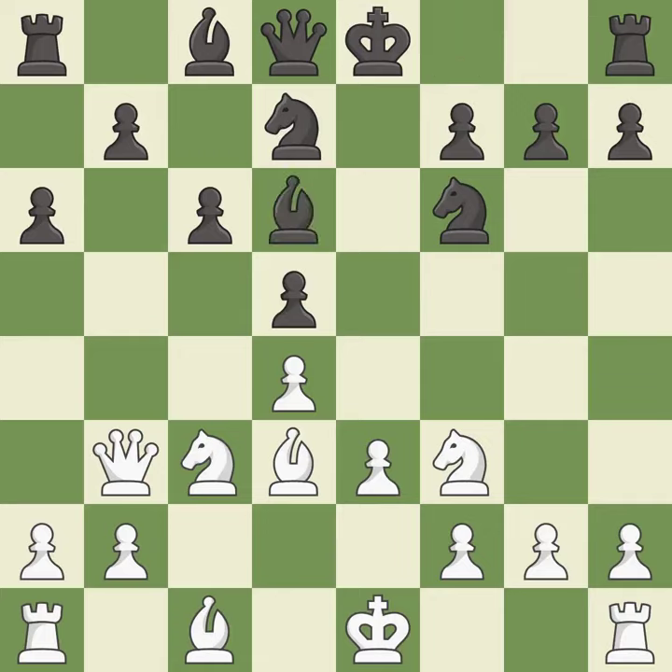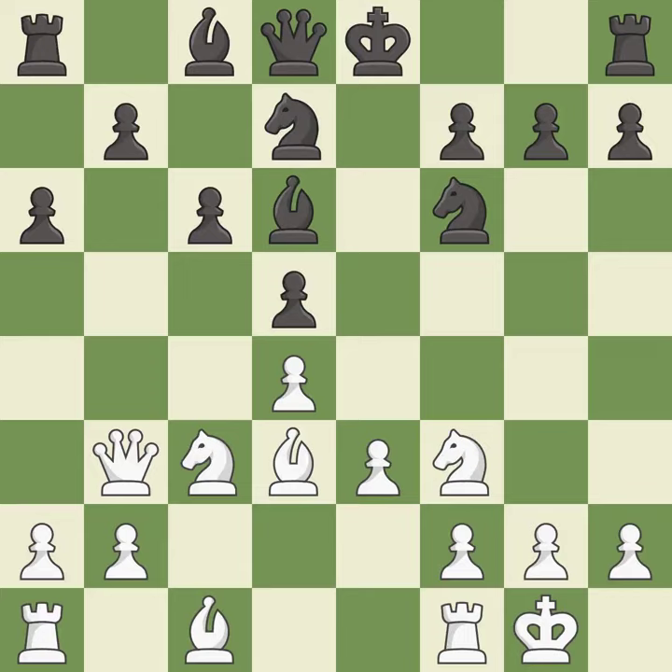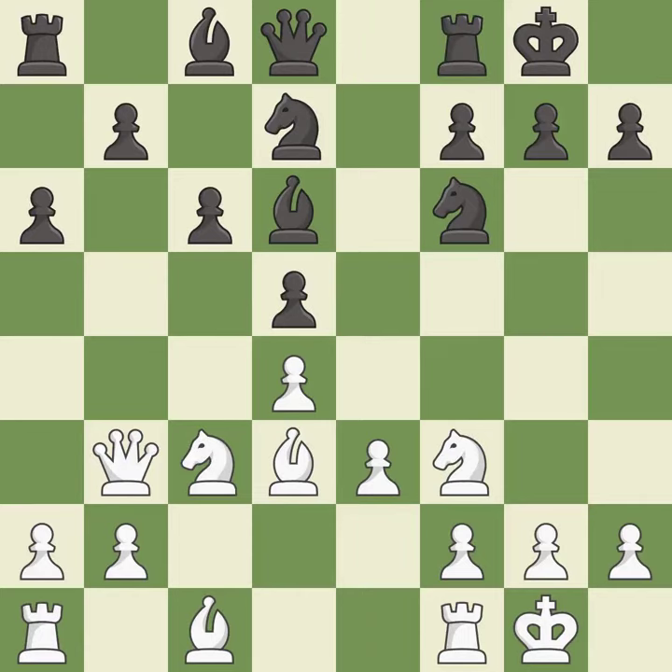This activates a bishop by developing it off of its starting square. It is excellent. Castling gets the king to a safer square, out of the center of the board, while also developing a rook. Castling kingside tends to be safer because the king is further from the center. It is best. Castling develops a rook while also moving the king to safety. Castling to the same side as the opponent tends to lead to less sharp positions compared with opposite side castling. It is best.